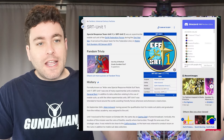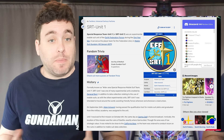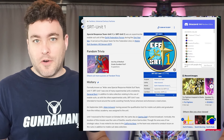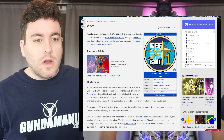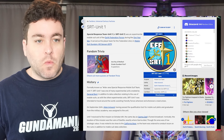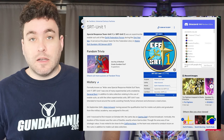For this video, we're going to look at SRT Unit 1. There's a lot of information here, and I wanted to call it out because this is a new type of unit — or not a new unit, but a unit within the Gundam Universal Century lore that's not talked about too much. SRT Unit 1, Special Response Team Unit 1, was an experimental mobile suit unit of the Earth Federation Forces during the One Year War. It served as the player team for the Federation story in Mobile Suit Gundam MS Sensen 0079.